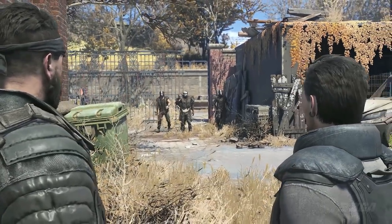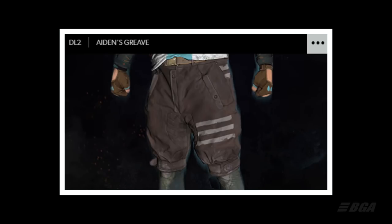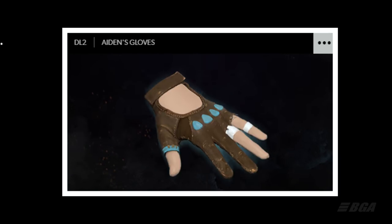Alright, so there are about 6 different slots for armor in the game. You got armor for head, body, legs, arm, hand, and even for foot.